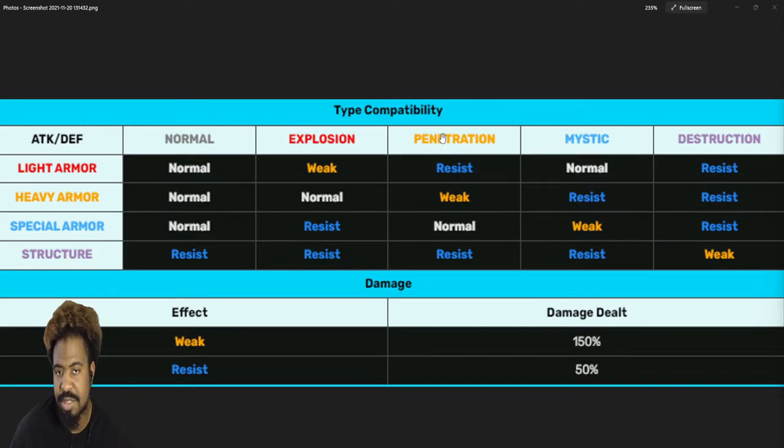For those of you fighting Subbaki in PvP, use mystic or penetration — just look at the synergy chart, it's in the game where I showed you. Same thing when you're doing raids: right now it's heavy armor, so you want to use penetration. Don't use mystic; use explosion if you don't have a lot of penetration units. We don't have destruction type in the game yet, but when we do, it'll only really work against structures. Normal damage type is just for enemies.